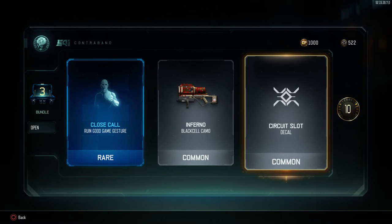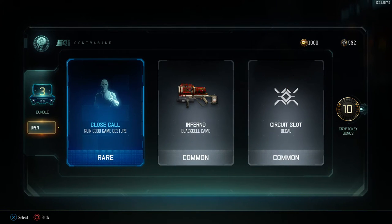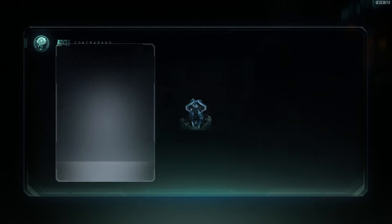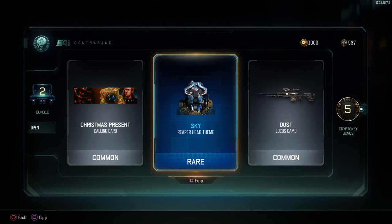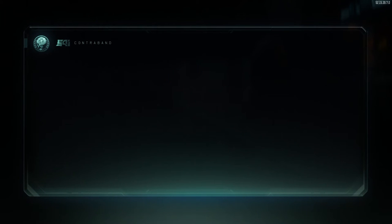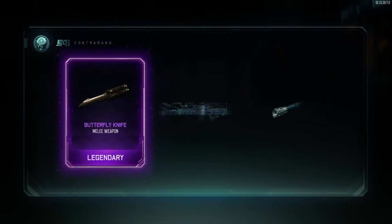Inferno looks gay, Circuit Slot looks gay. Close Call is stupid, I already have all of these. Christmas present looks dumb. Sky — that looks retarded. And dust — okay, what even is that? It looks like — oh, his head is wrong. Come on, just give me something, oh my god.